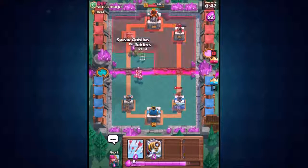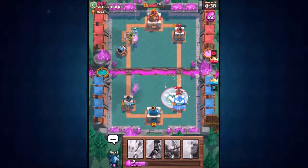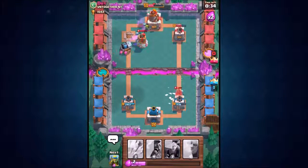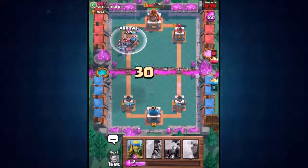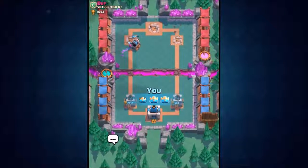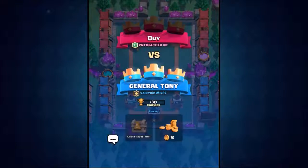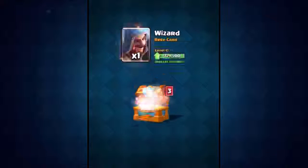We're just going to spam cards now and see if we can do some damage. Can Sparky take out that bomb tower? The bomb tower is going down! Dropping the arrows — come on arrows, arrive quickly — and there we go, Sparky gets the three crown! Three three-crowns in a row, not bad — that's another 30 trophies and we've just got a crown chest!